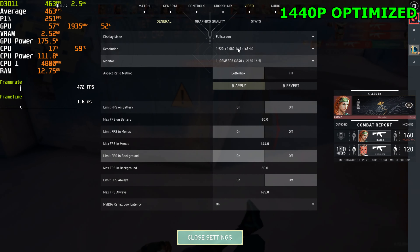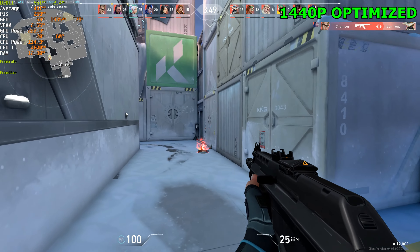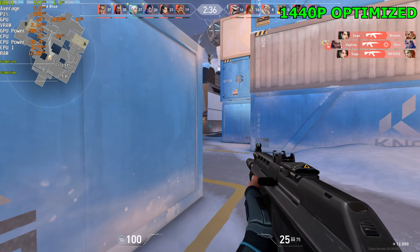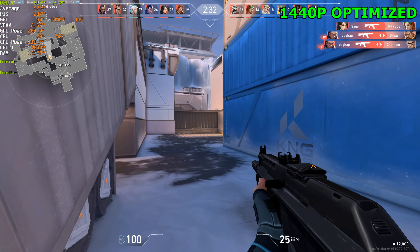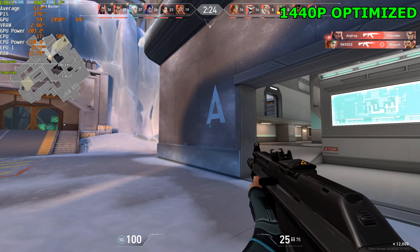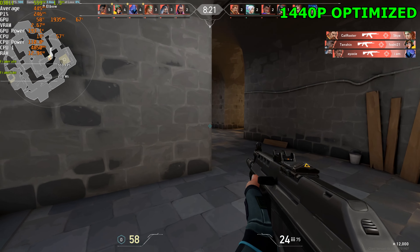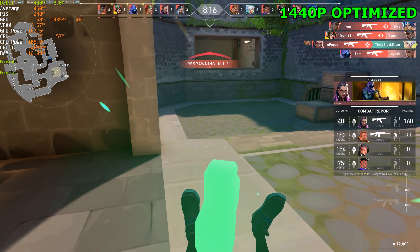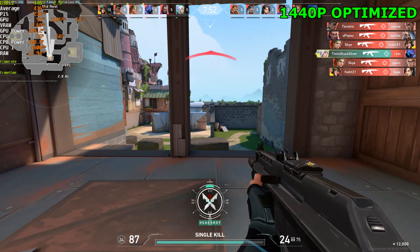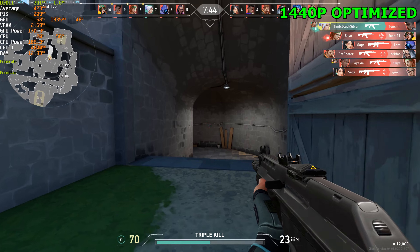I'm going to go ahead and jump up to 1440p now. The game looks so clear playing at 1440p — we don't really need anti-aliasing at this point. FPS is sitting in the 500s, so this is great performance. Obviously with these games you want to have the most FPS you can get, and I don't feel any stuttering or lagging at all. One thing I forgot to mention: having faster memory or memory with better timings would probably give you a decent FPS boost. Since Valorant is so CPU-based, you want to have it running at its best case scenario.